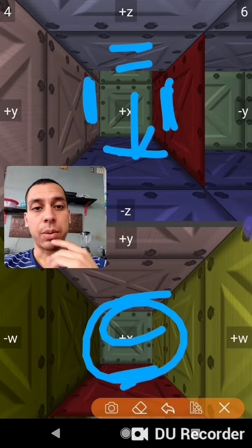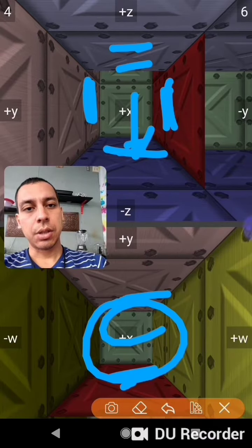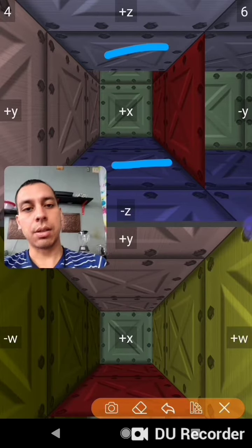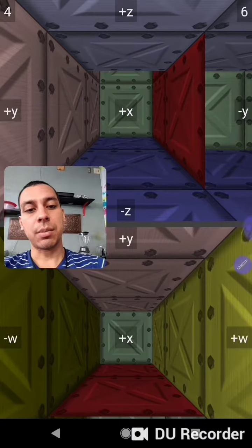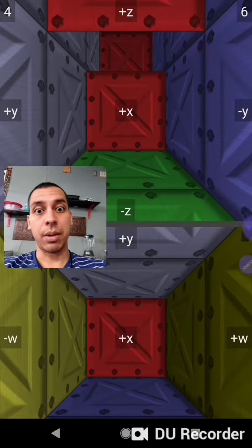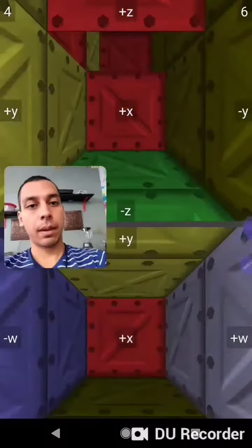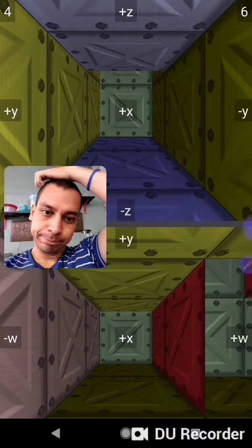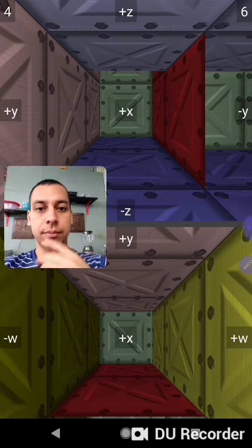Later on, as I get more familiar with this, I will hopefully be able to just consider this and this as just another direction — not necessarily a hyper direction. So if I happen to switch out something like this, on the bottom screen there are now hyper directions on the bottom screen. That's so confusing — hopefully that won't confuse me anymore.